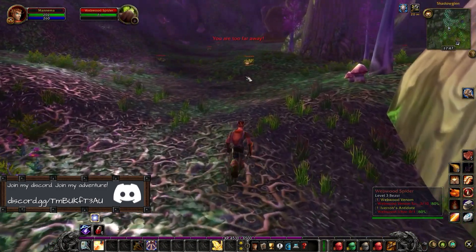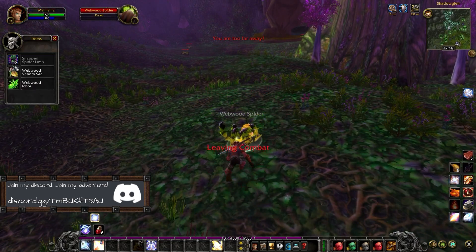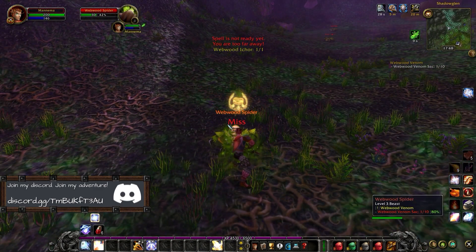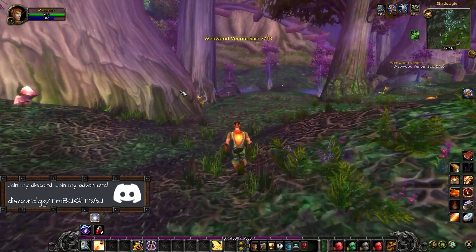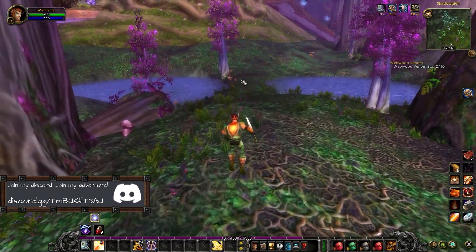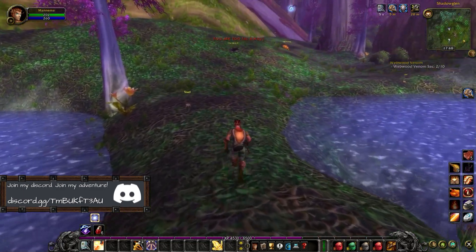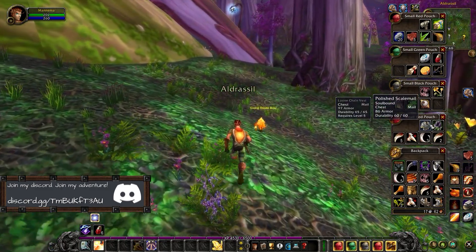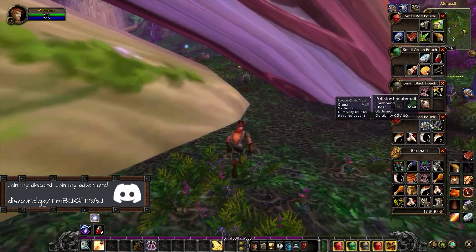We need to go and do that cave, right? I got the Webwood - yeah, that was just a random drop from those. So basically I can just continue, return the quest, and then go up there again. Return the quest and then get the quest to go in the cave. I'll just sell a few things on the way. It's so crazy that I got that loot item here - it's level 5, why put it in the drop pool here? Nobody's generally level 5 here.